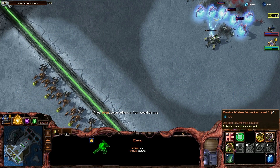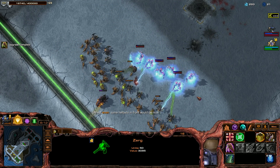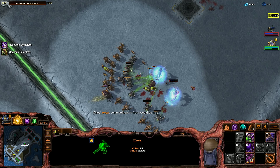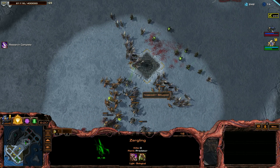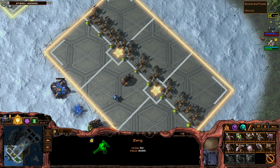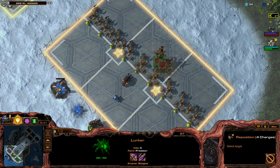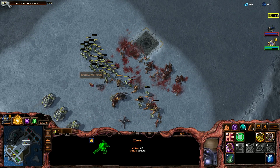Let's do more damage with the zerglings and increase the zergling speed. Now you can see the infestors doing a lot of damage to the zerglings. Let's go for some lurkers, which are even better against zerglings.